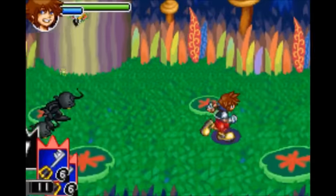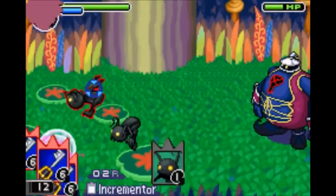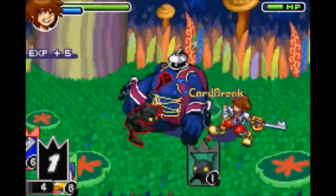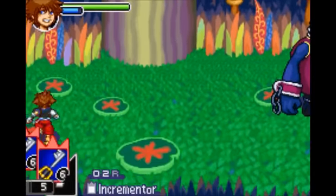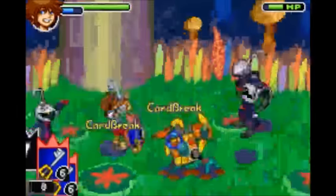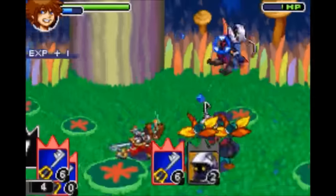Then finally are the enemy cards. These are the cards that give you temporary passive effects. First is the Shadow card — it gives you Incrementer, increasing the value of each card by 1. One thing worth being careful about is that it also works for your 0 cards, so your previously useful 0s are now going to be 1s. Next is the Soldier card — Sora's normal combo is usually 3 hits, but with the Soldier out it's now going to be 4 hits because it gives you Combo Plus.